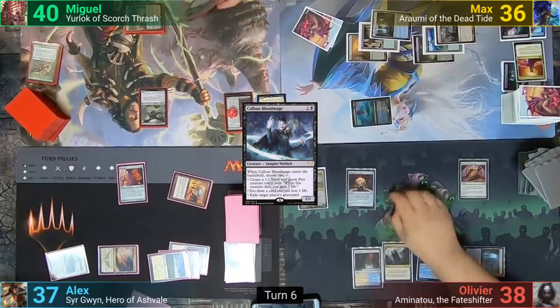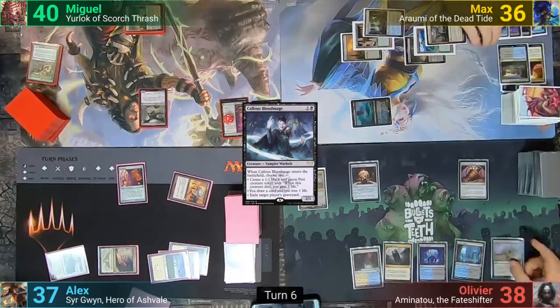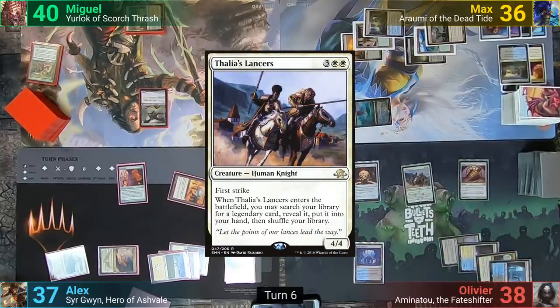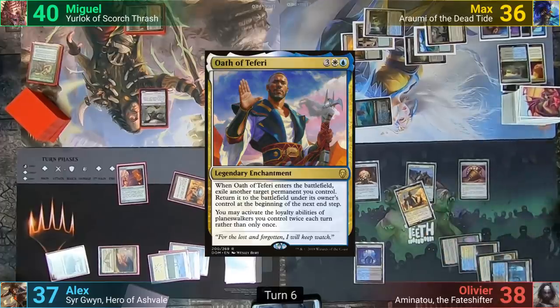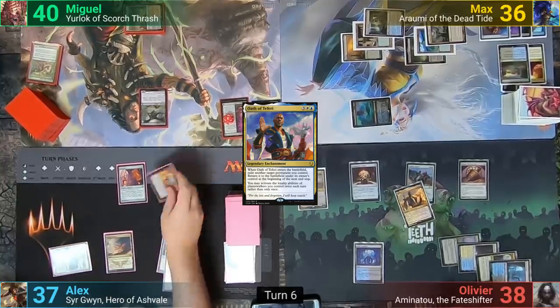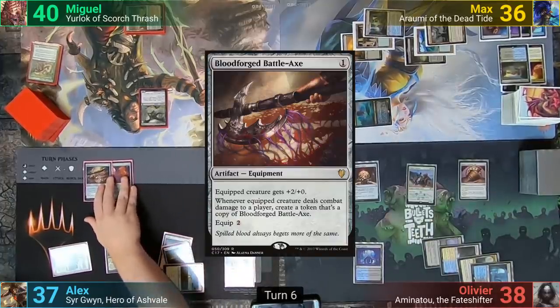At the end of Max's turn, Olivier activates his Sphere to pay for the cost of the Top and rearranges his top 3. He then draws for turn, plays a Temple of the False God, taps enough for Thalia's Lancers, and goes to find a Legendary card — he reveals an Oath of Teferi and passes while shuffling. Alex draws for turn, activates his Mind Stone to sacrifice it and draw a card, then plays out a Bloodforged Battle Axe and passes.